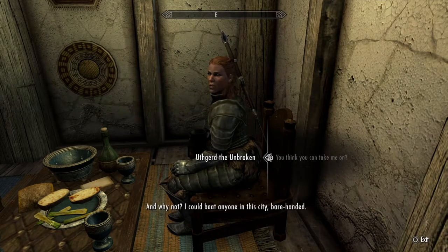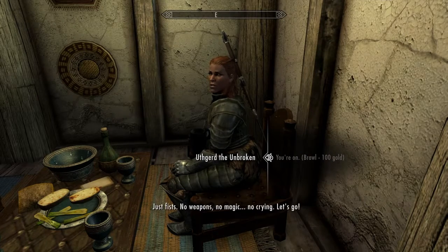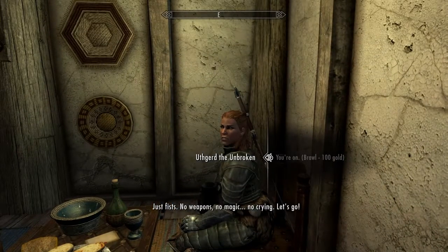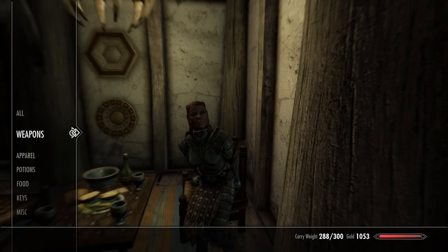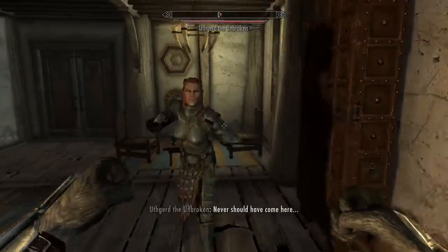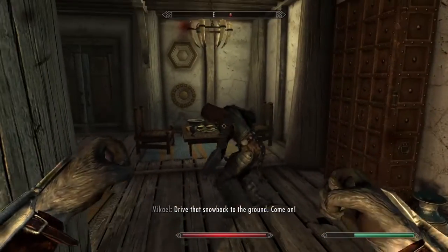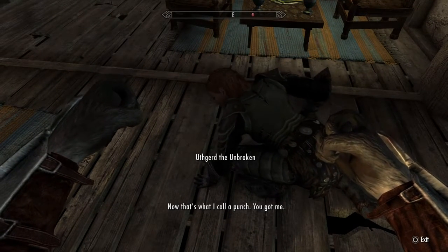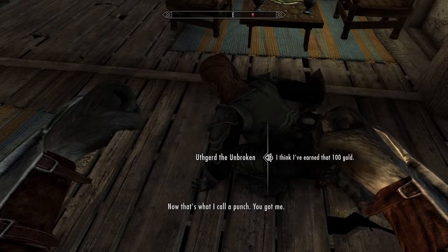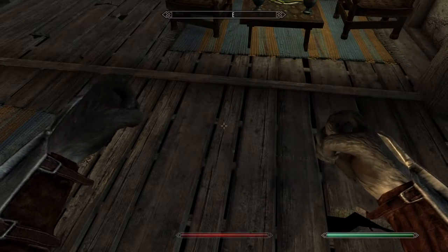You think you can take me on? Why not? I could beat anyone in this city, barehanded. A hundred gold says I knock your hide to the ground. A hundred gold — all right, you're on. Just fists, no weapons, no magic, no crime. Let's go. All right, let's just get rid of my weapons real quick. Let's do this. I think I've earned that 100 gold. You're no liar — best fight I've had in years.